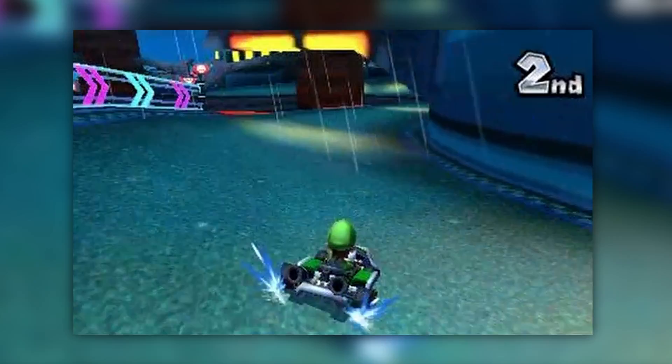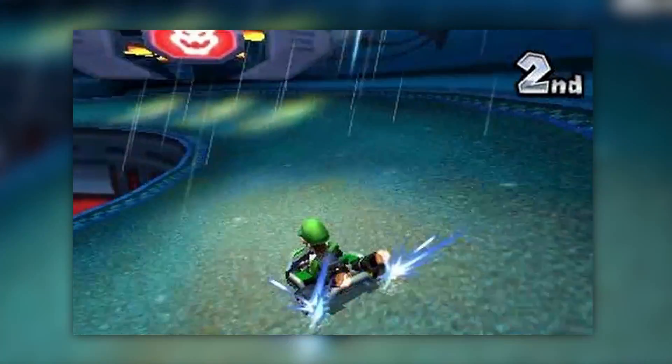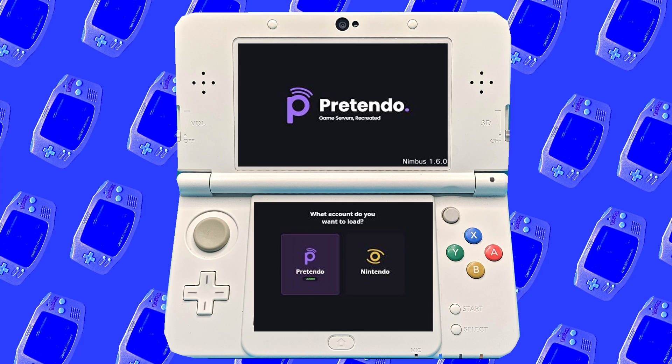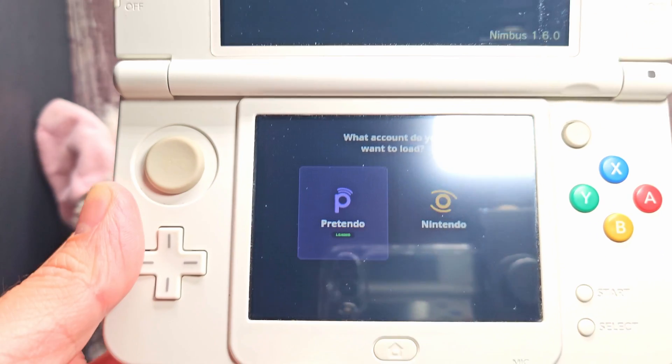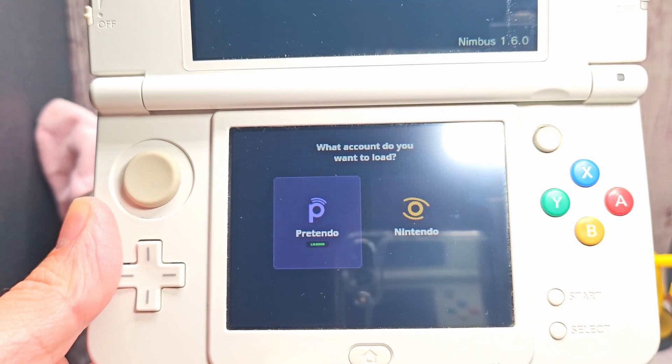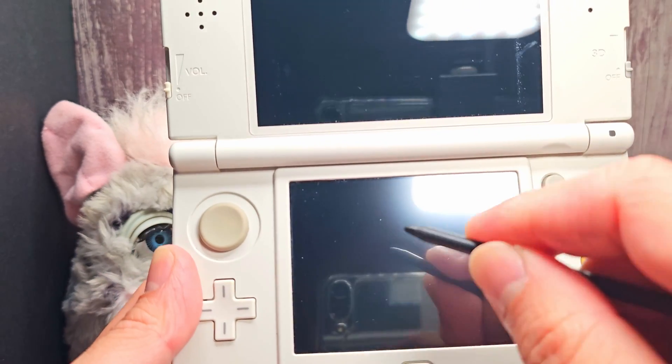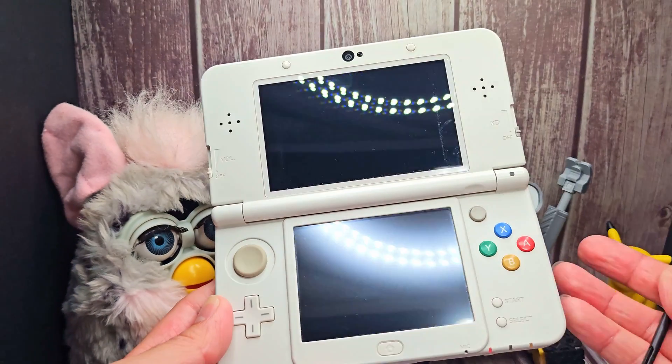The Pretendo app is easy to install too. Just download some files and drop them into the root of the SD card on your modded 3DS. Open the app up, switch your online to Pretendo servers, and voila. I'll have a video in the description of the one I used to install Pretendo. I'm not affiliated with those channels, but I'll have links to all the apps in the description below.